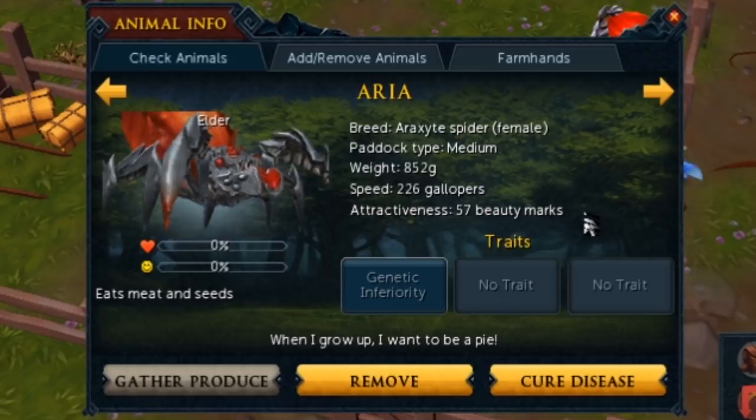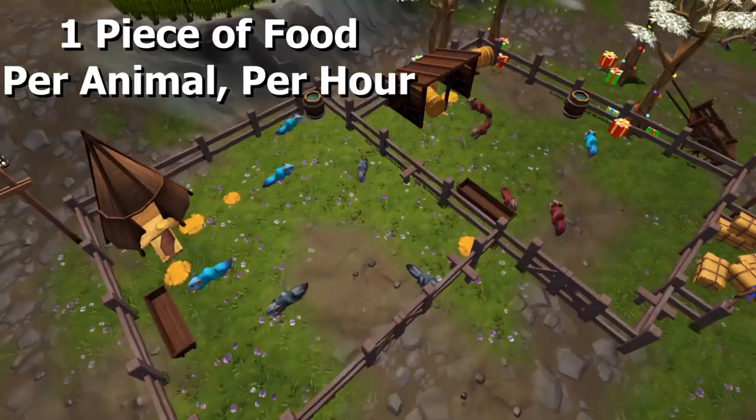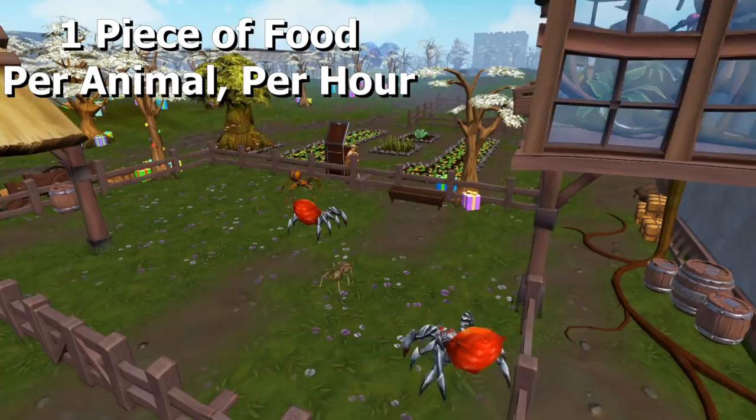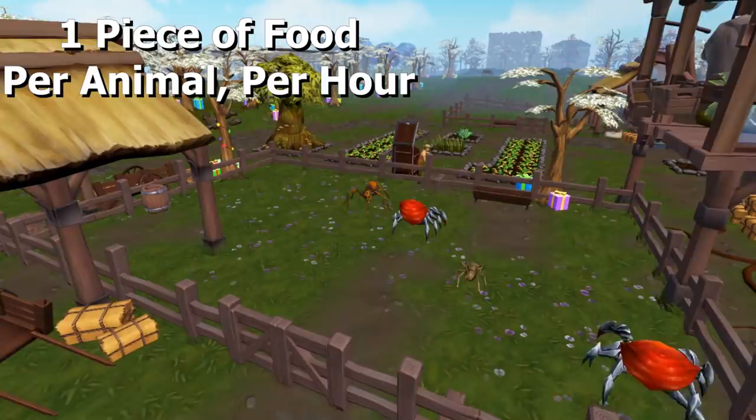By the time it grows into an elder and you check the XP, it will be 100% happy, so you'll get 100% of your XP. This was the biggest update to Player Owned Farms, and a lot of people don't think Player Owned Farms is worth it now that you have to feed your animals. But most animals are very, very cheap to feed, and it's still 100% worth it. The animals only eat one piece of food per animal per hour. So if you have four animals in your medium pen, there'll be four food consumed every hour. But there is a ton of animals that you can feed for like 50 GP per food, so you're spending 200 GP every hour, which really isn't much.